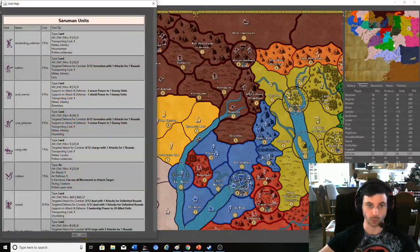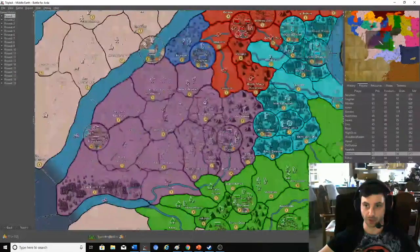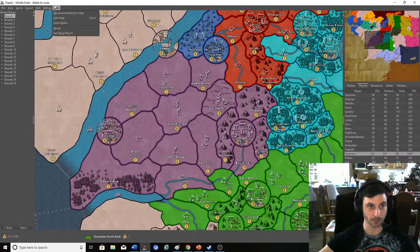I'll go over to the units themselves since that explains things more clearly. In the help menu under units — I can't go through all of them as it would take an hour — but this is Saruman's forces. For example, the Dunedain Wild Men are mountaineers, meaning they can cross over mountains. So Saruman is surrounded by mountains and no one else can pass those mountains except for the Wild Men.